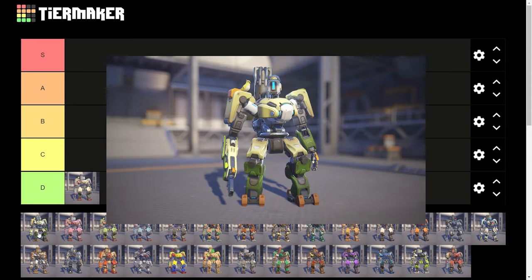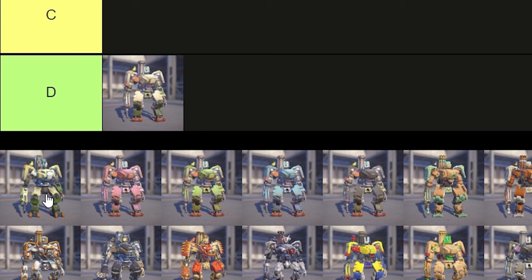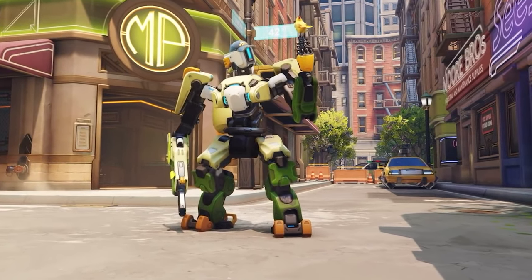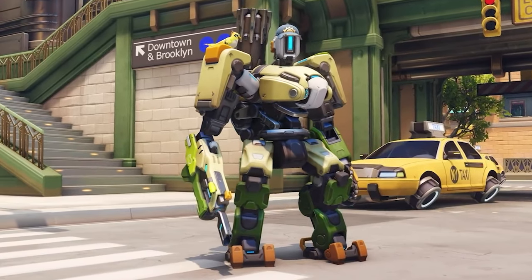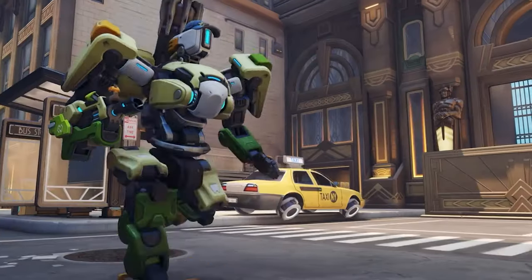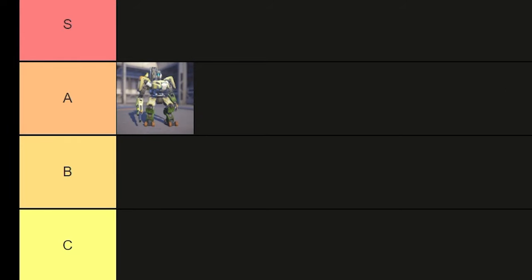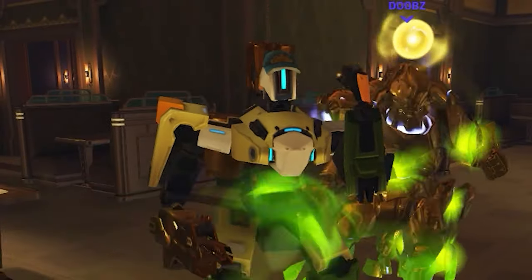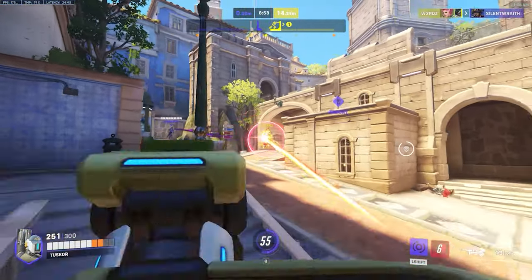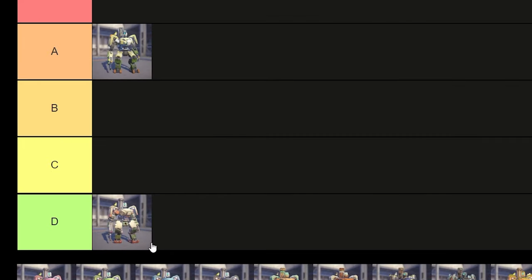Now Bastion's new Overwatch 2 default skin — I'm actually a really big fan of what they did to Bastion's new hero design in Overwatch 2. He looks a lot sleeker, a lot cleaner, his colors just pop out more and honestly it gives him a lot more character. I'm going to put this in A tier. I use this skin a lot, just straight up — I just rock the Overwatch 2 default Bastion skin and I think it's actually kind of fire. Big improvement in the default skins between Overwatch 1 and Overwatch 2.